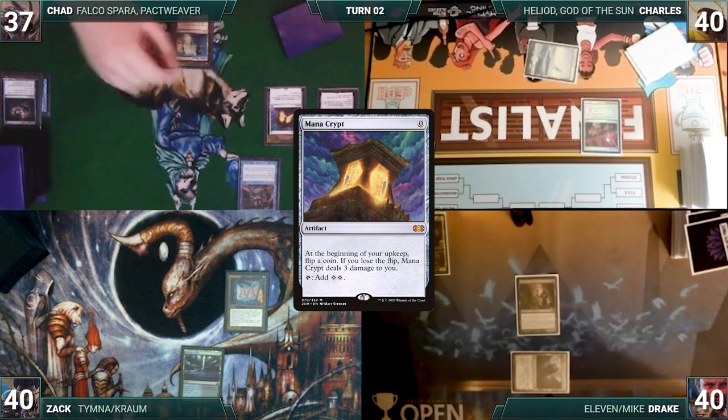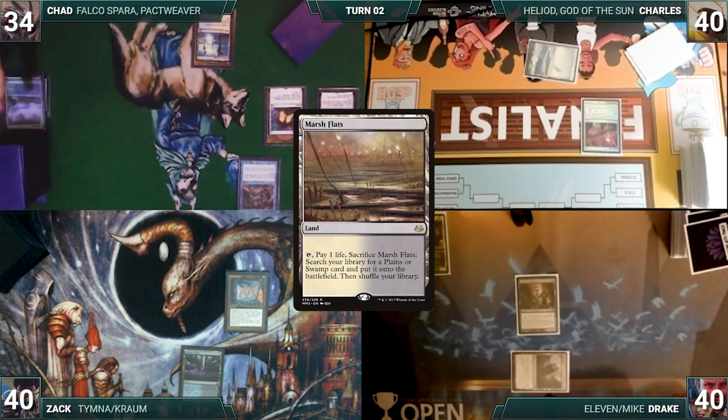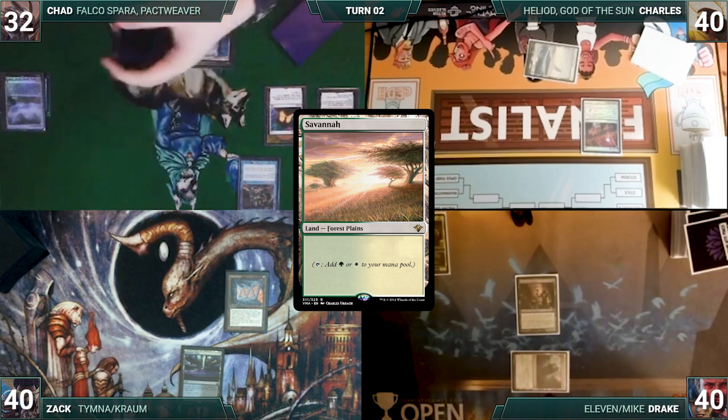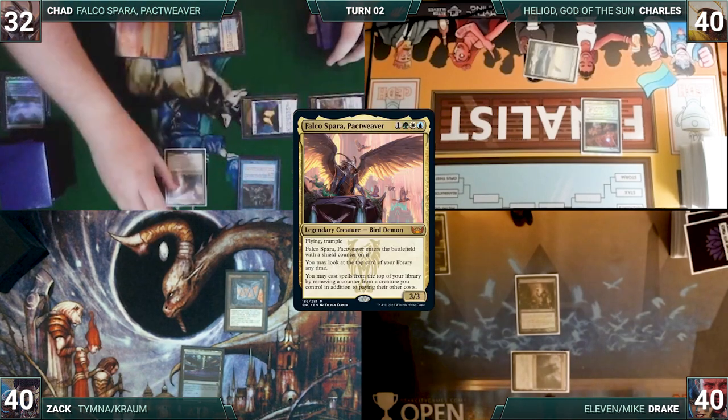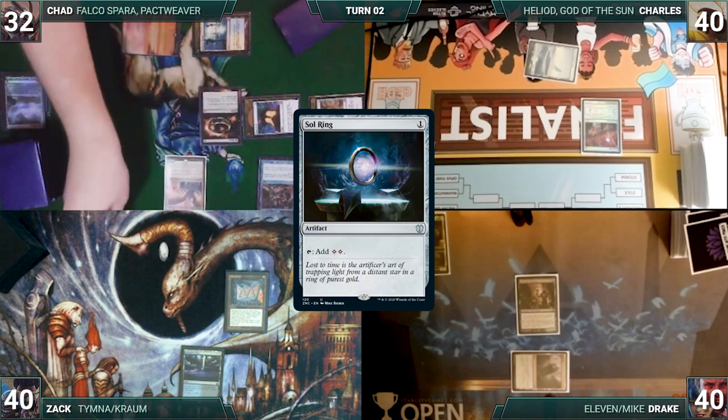During his upkeep, Chad loses his Mana Crypt trigger and takes 3 damage. He draws and plays a Marsh Flats, cracks it, pays a life, and fetches up a Savannah onto the battlefield. He taps his Atacar Waste to help cast his commander, Falco Sparra, Pact Weaver. He removes his shield counter from Falco to help cast a Sol Ring from the top of his library. He passes.